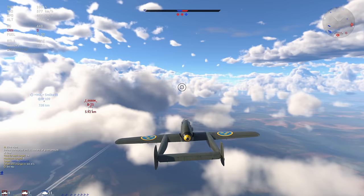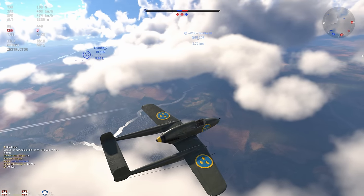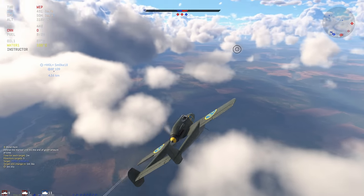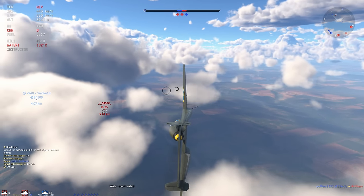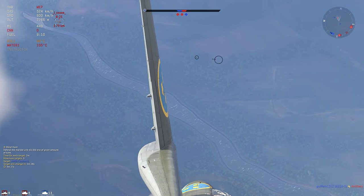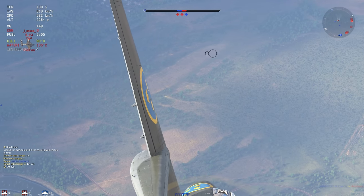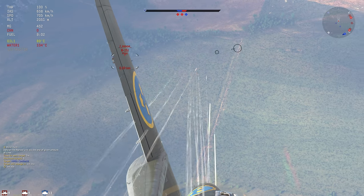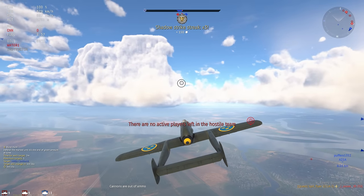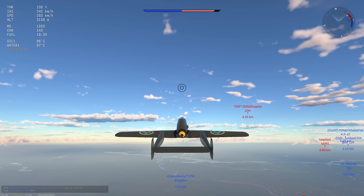Our last kill here comes from this B25. He's rapidly closing the distance and paying attention to my teammate, so I can swoop in. I've run out of cannon but it doesn't matter — the machine guns are ferocious on this plane. I believe they're a special variant of the Browning M2 with Swedish ammunition. These things punch really really well, and with several of them in the nose and wing roots, you can see just how quickly I tear up that B25. That's a quick and cheeky Ace right there.